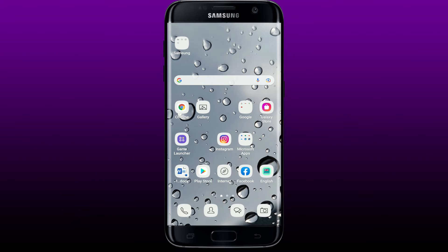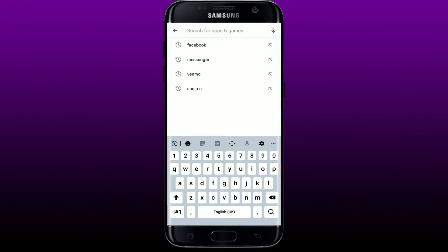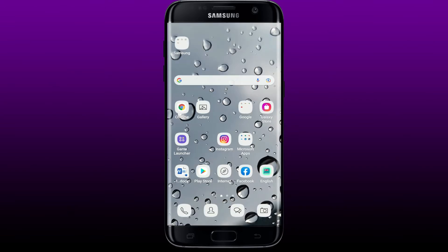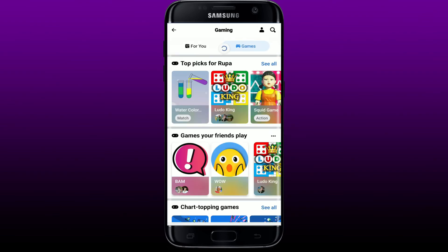If it still does not work, the next thing to do is to make sure that you have the updated version of the Facebook app. Simply open the Play Store and search for Facebook in the search bar at the top. Once you search, you should see the application in the results. If you see an 'Open' button next to Facebook, your app is up to date. But if you see an 'Update' button, tap on it to download the latest version of Facebook.